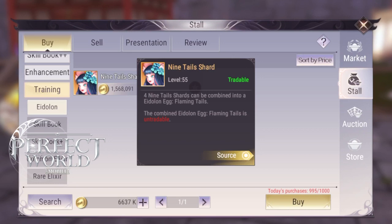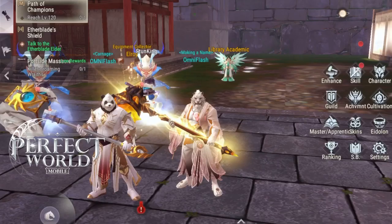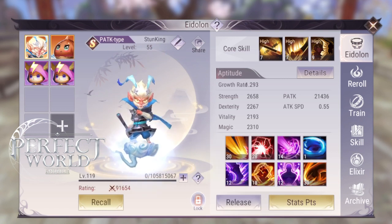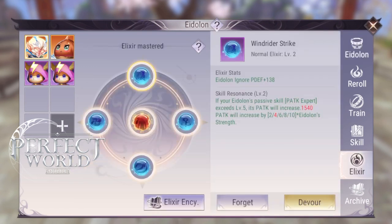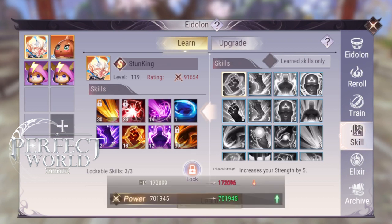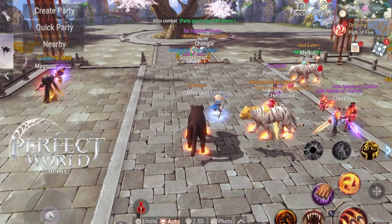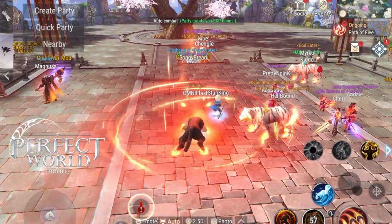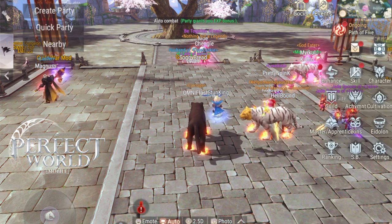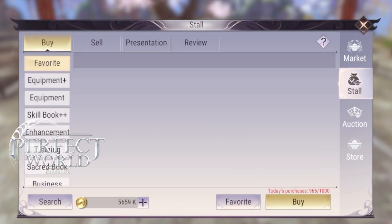So let's say you did get an S-grade Eidolon — then what? You're going to first try to unlock the skills. To unlock the 8 skills on an S-grade Eidolon, you will want to buy cheap skills that match your Eidolon. If you have a physical attack Eidolon, buy physical skills like Bash and Physical Attack Expertise. You can even use Amplify Damage — just cheap skills that match it. If you have an S-grade magic pet, use skills such as Magic Burst, Condensed Magic, or Magic Attack Expertise.